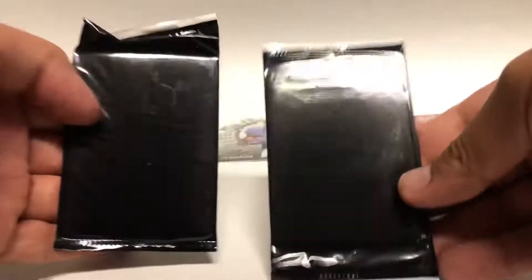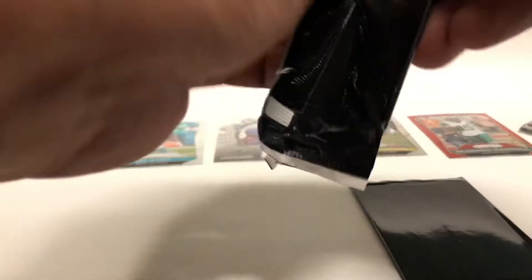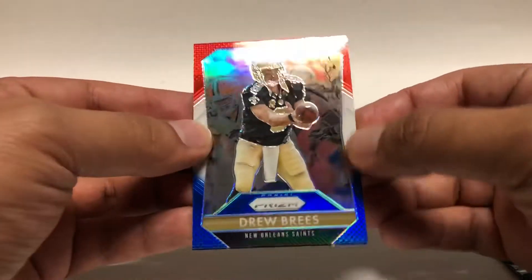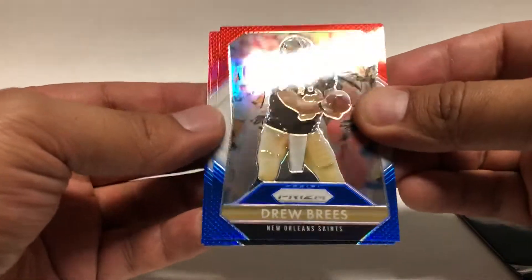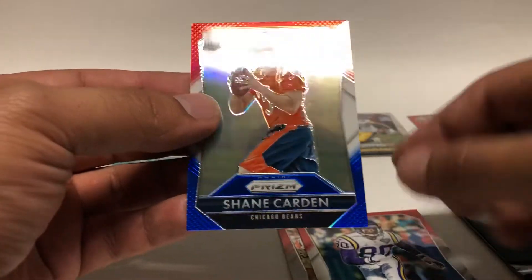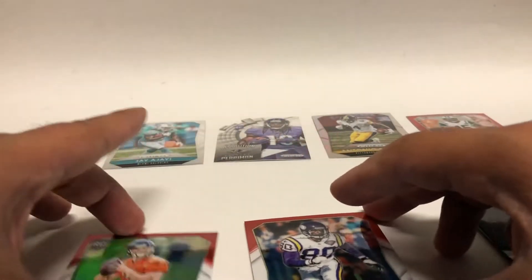All right, now for the two red, white, and blues. Starting off with Drew Brees — these are nice. Chris Carter. And Shane Cardin, rookie.